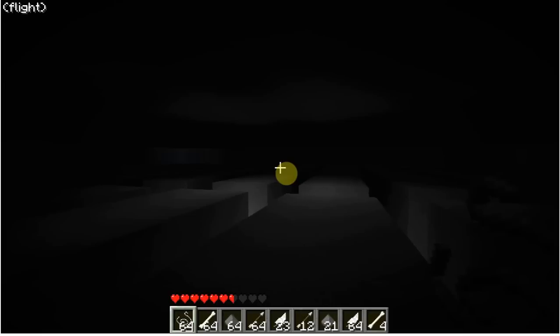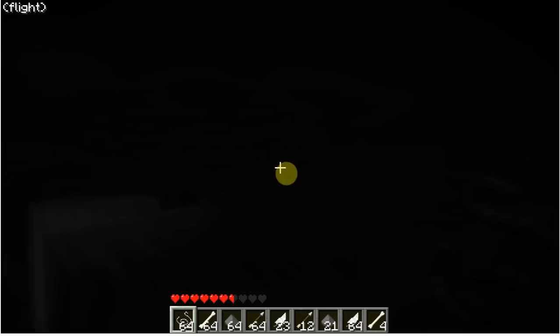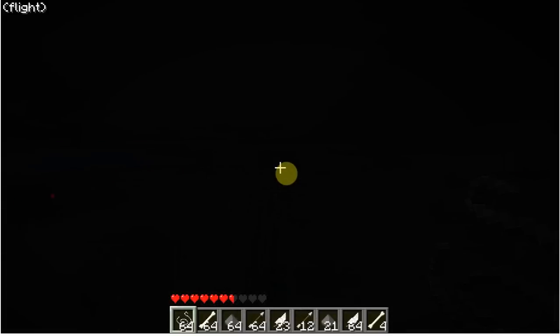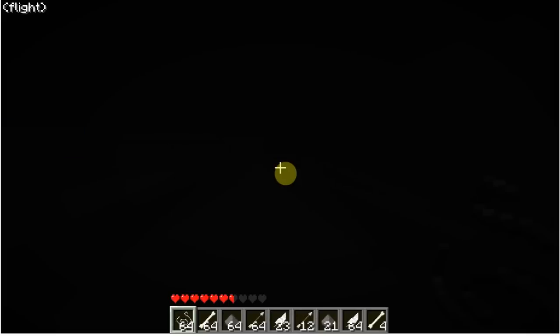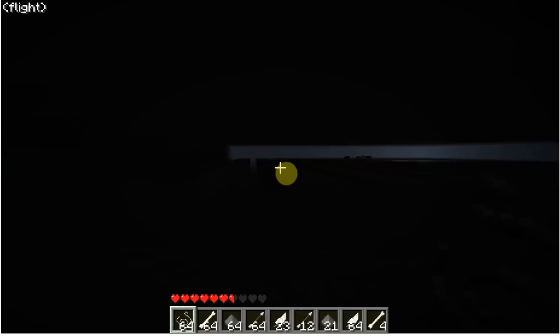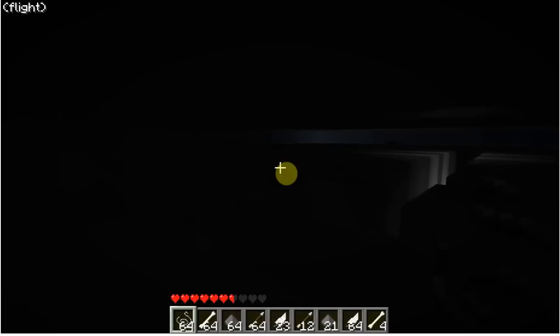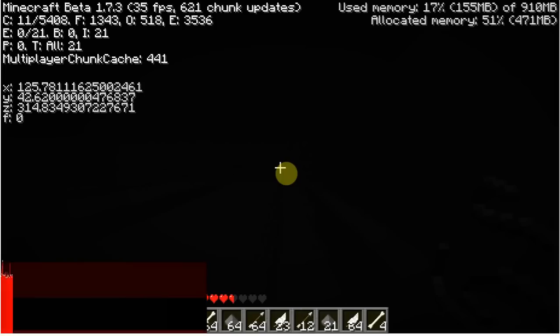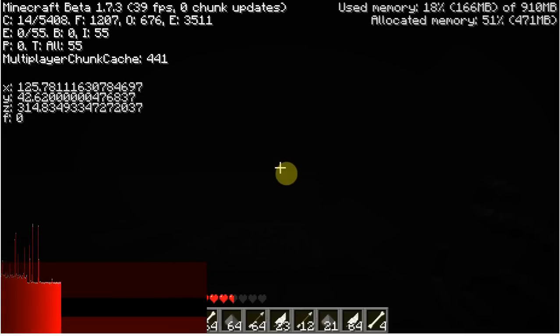Hello! I'm going to be showing you in Minecraft the little mob spawner dungeon mob farm that I built. A couple of notes: you do not have to make it quite the exact same size I did, and your collection method can be different. What I've done is I built this underground — if we bring up the F3 overlay you can see that my Y-coordinate is approximately 42.